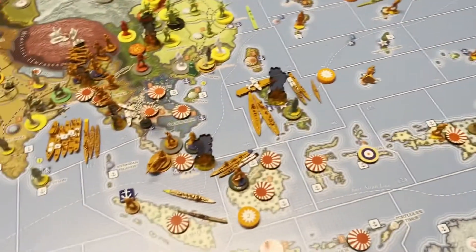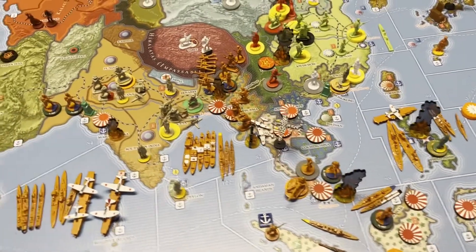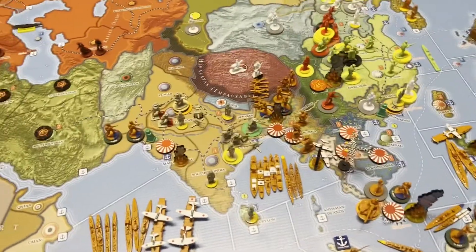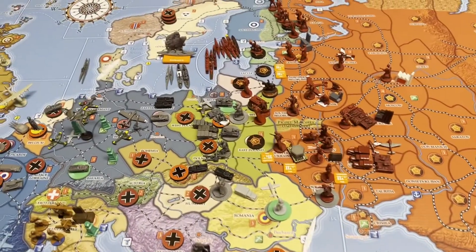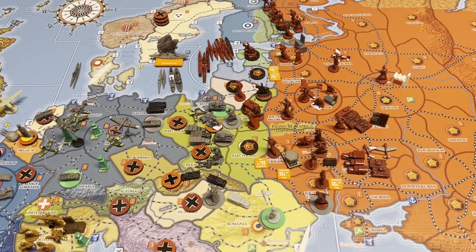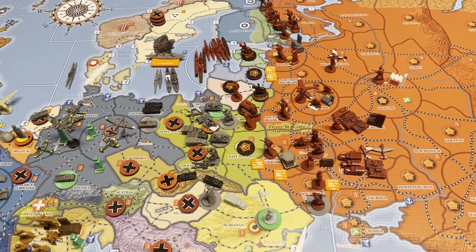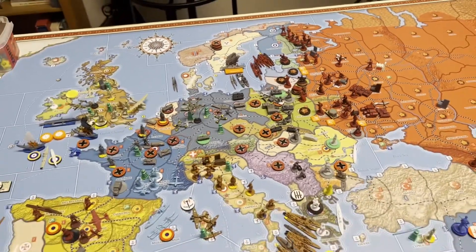So those are your combats for this turn. Japan most likely is going to take out Calcutta next turn. Russia and Germany — will they square off next turn? Who knows? I don't think so. I don't think there's enough there for either side, so it might be another turn of building on the eastern front.